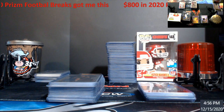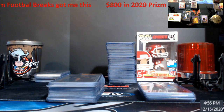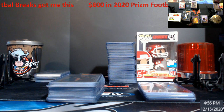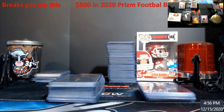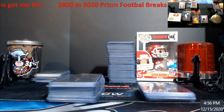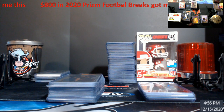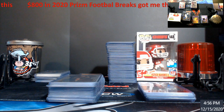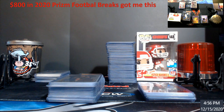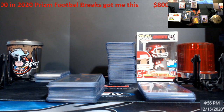What is up everybody — so I finally got most of my Prizm in today. I still got some out there, but it's really not anything to mention. I figured I'd do a video just to show you guys. I spent about a total of eight hundred dollars between Prizm breaks, whether it was random teams or serial number — whatever it may be — it came out to just around eight hundred bucks when I add it up. Let's take a look and see what I got.